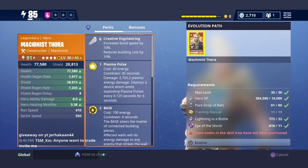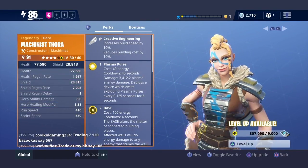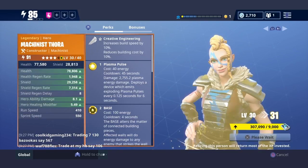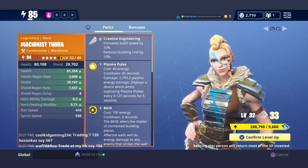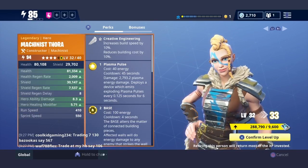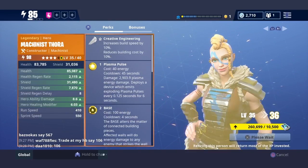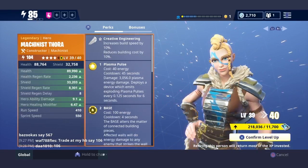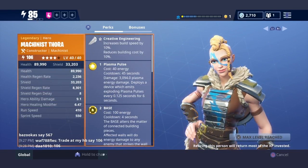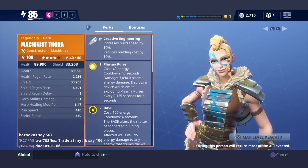I'm about to go upgrade her on the skill tree real quick and be right back. Let's put her to level 106, then I'm going into a mission to check out her base range and stuff. There she goes — level 106 with 89,000 health and 33,000 shield.